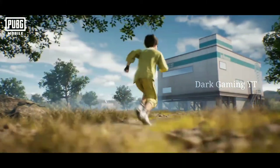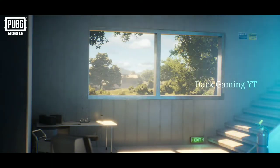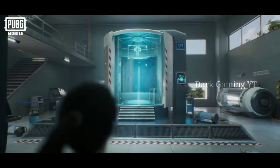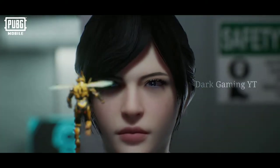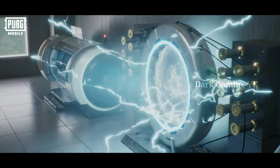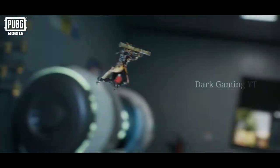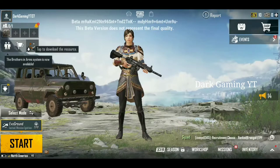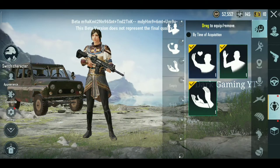First of all, PUBG Mobile or Battleground Mobile India — you can see it in both of these two. Now, PUBG Mobile is 1.4 version, that is the Battleground Mobile India. And PUBG Mobile Next Store for the update is 1.5. You can see it in a beta version. You can add a new voice pack — you can see it for the first time. PUBG Mobile is 1.5 beta version. There is a link in the description, click and check it out.